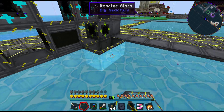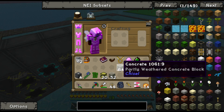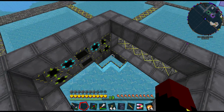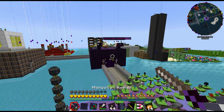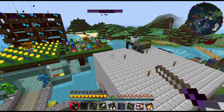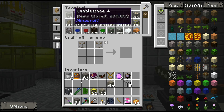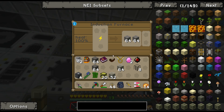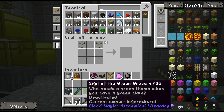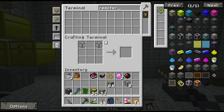I should probably do the bottom next, especially since we're at the bottom. I can't put the fuel rods inside yet. Let's see how that stone's doing. This should make things a lot easier — reactor, reactor.